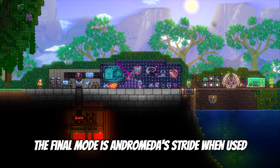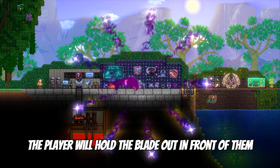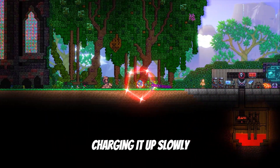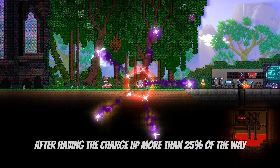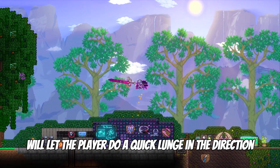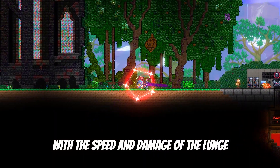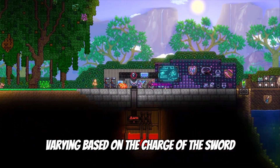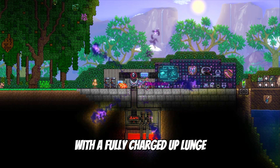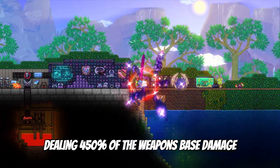The final mode is Andromeda's Stride. When used, the player will hold the blade out in front of them, charging it up slowly. Releasing the attack button after having the charge up more than 25% of the way will let the player do a quick lunge in the direction of their cursor, with the speed and damage of the lunge varying based on the charge of the sword, with a fully charged-up lunge dealing 450% of the weapon's base damage.